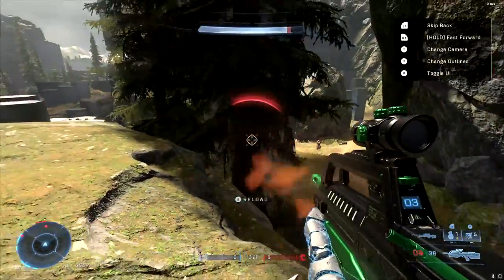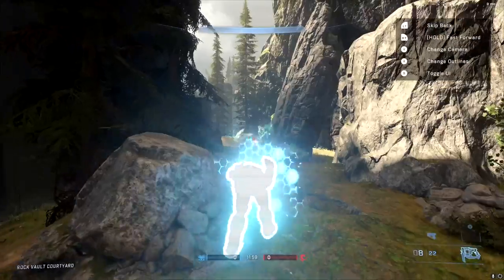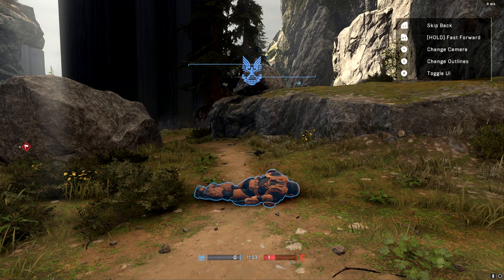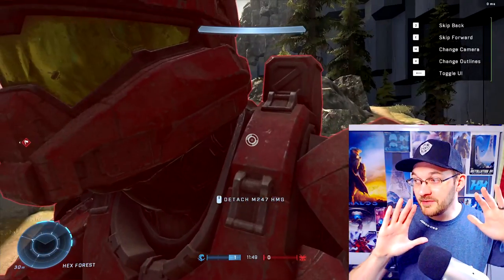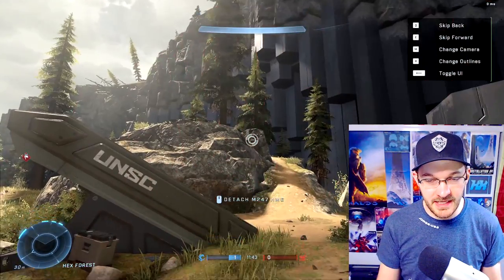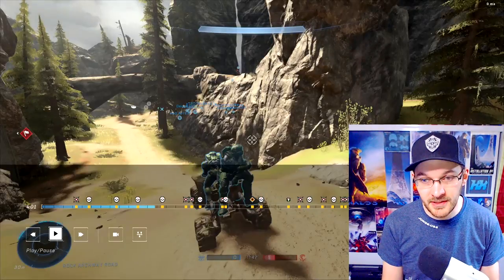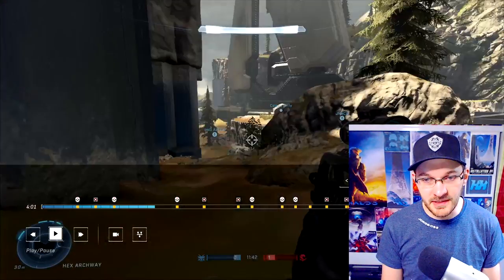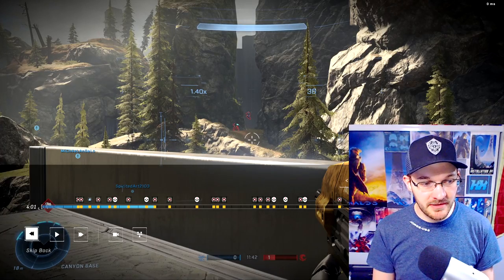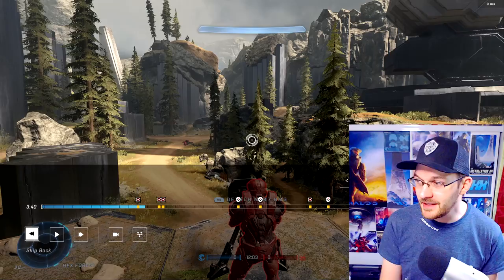One issue: if you try to remove the UI in the upper right corner, it removes the entire UI, which is annoying. Another issue — when I die in the replay, it randomly switches to another character in the game entirely, putting me in this weird first-person/third-person angle. I have to go back into the UI, scroll through all the player names, find mine again, and then navigate back to the clip I wanted. It's a constant, frustrating loop.